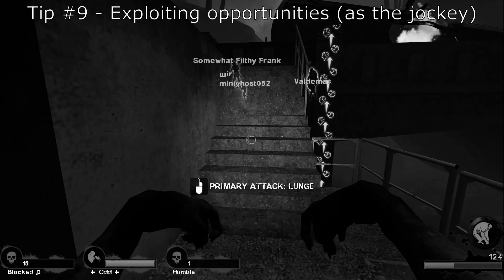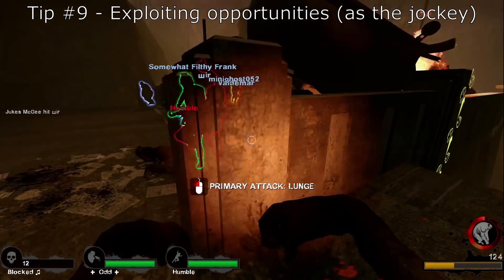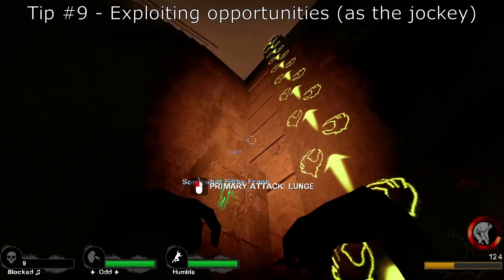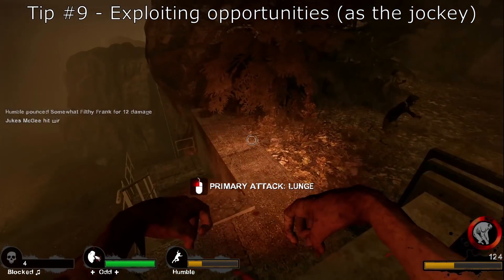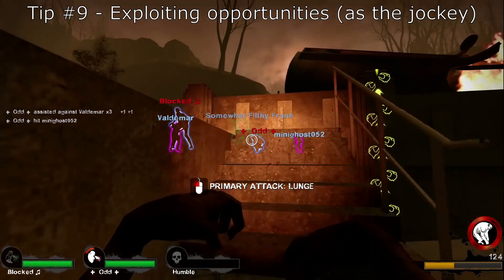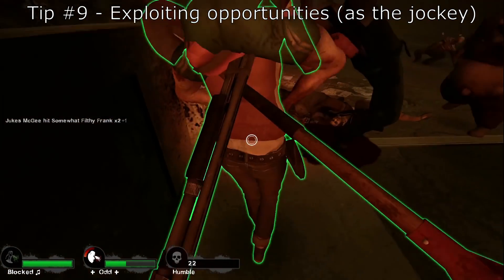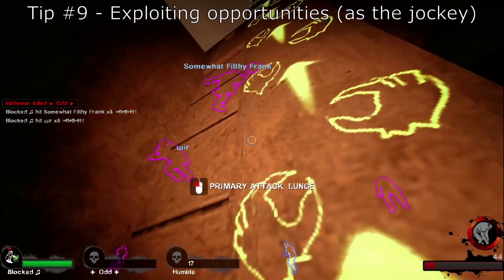Some of you may know that scratching an incapped survivor while they're getting up will interrupt the process, but what I see a lot of people not doing is waiting until the last possible second to do so. Every second counts when it comes to wasting the survivors' time, especially when someone's incapped, because it'll allow more of your teammates to spawn in and you can create a perpetual cycle of keeping them down. Whenever I get an opportunity to escape though, I do so — if I can stay alive I can keep harassing them.